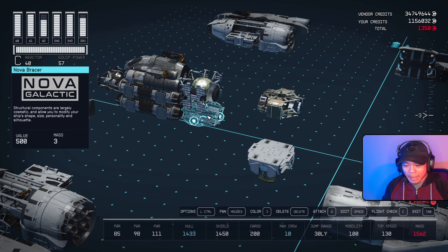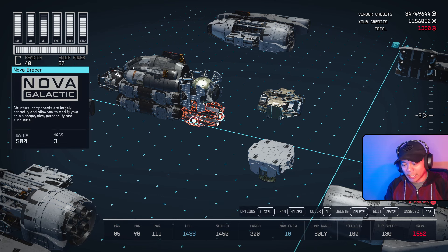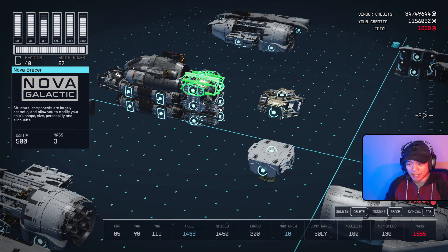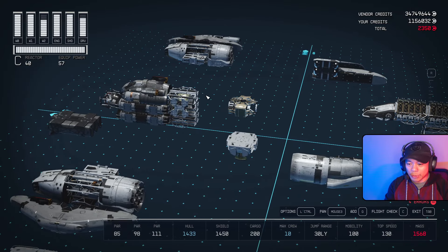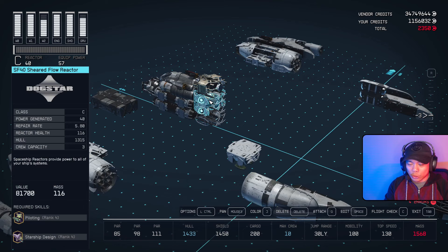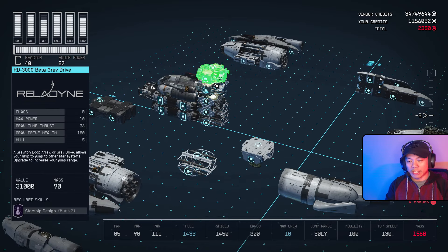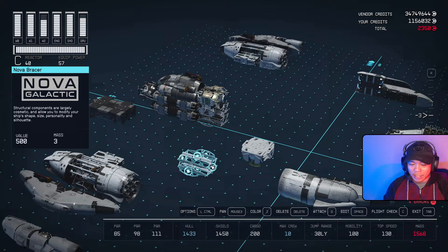Hit Ctrl+G to duplicate. On controller, select the module by tapping RB then hitting Y. On PC mouse, just click on it and hit Ctrl+G — it should move up. Then we move this piece in using the duplication buddy glitch. Place it on top, do a duplication glitch — it moved up first, then duplication glitch down. Then on top of this we bring over a Nova Bracer.